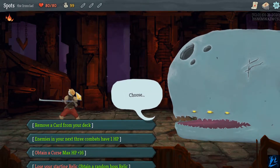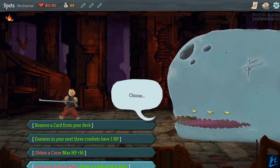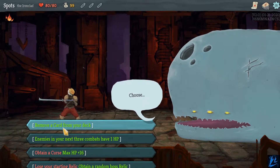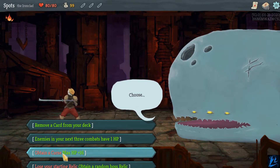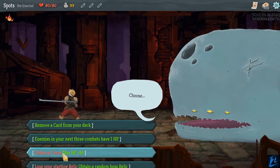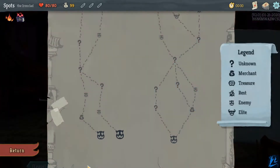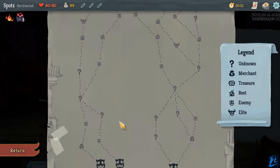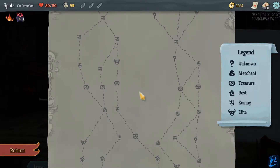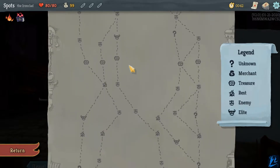Okay, choose. Options include: obtain a curse, match max HP plus 16, remove a card, or enemies in your next three combats have one HP. I kind of want that max HP — I could get the curse removed. Let's just do that one for right now, we'll take it. So we don't really want to go to a vendor yet, I only have 99 bucks. There's another vendor here on this side, so we want to take this one because we'll have amassed enough money.